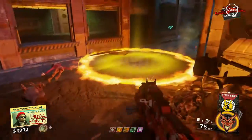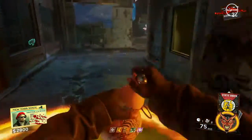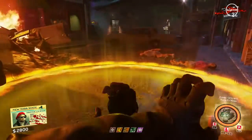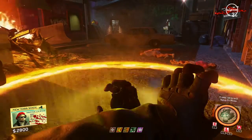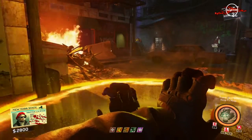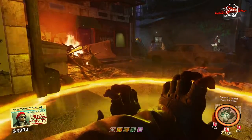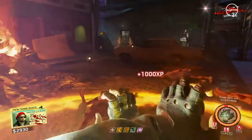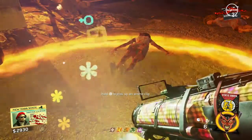Remember the giant yellow circle from the beginning of the Easter egg? Now they're back and you have to do six of them. They spawn one at a time — after you finish one, the next spawns at a random location around the map and they can also spawn in the same location twice. After you finish the last circle, you'll hear a gong sound confirming you've done this step correctly.